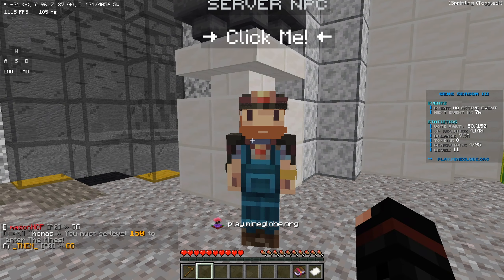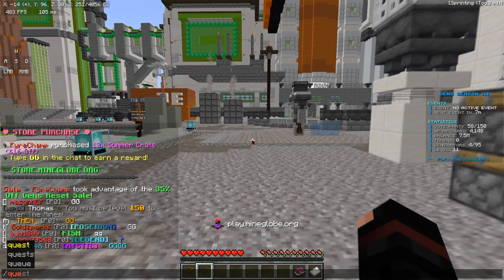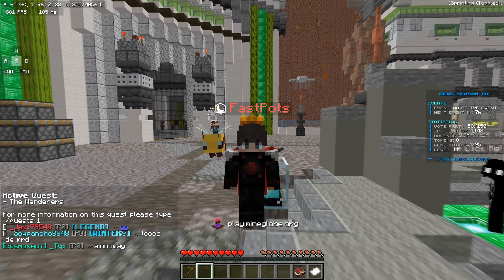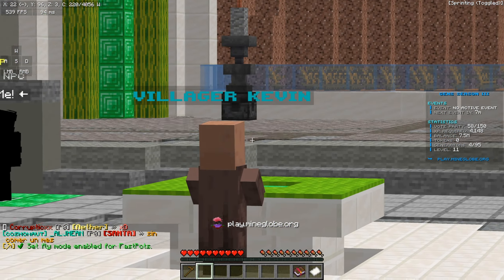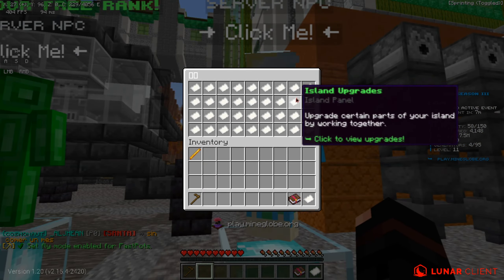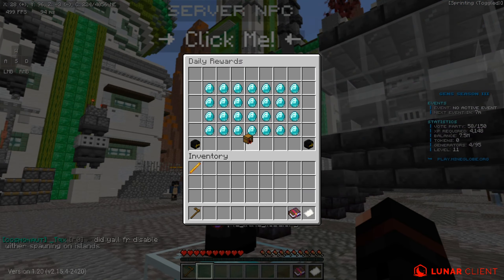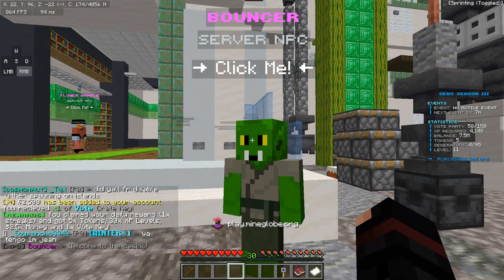Over here we have a server NPC, and to enter this mine you have to be level 150. They have a lot of quests which you can do — I haven't done these because I want to leave that for a future video. You also get random NPCs like Villager Kevin walking around on the server. Over here we have the Island Merchant, and there's a daily rewards NPC where you can claim your free daily rewards.